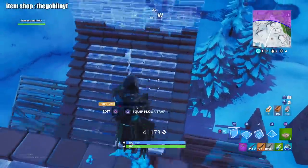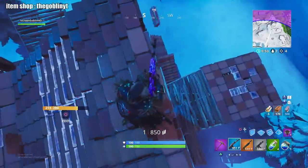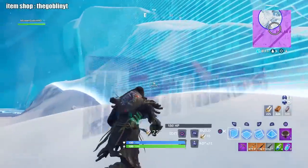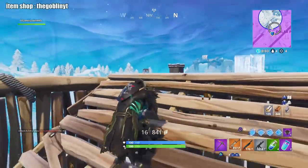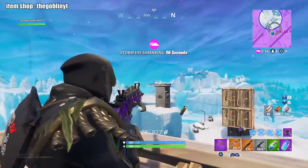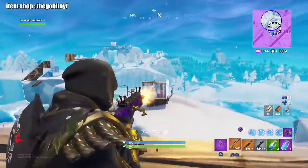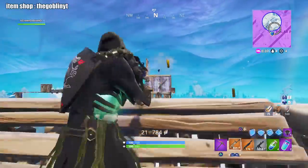Traps are very strong, but sometimes people can dodge them — the key is to place as many as possible rather than just one, because they can be glitchy. I get pushed by another player and need to get heals off. Turtling up is strong when you have to, but I don't like to do it unless necessary. I come out to the side, build up, and take the high ground back again. I still don't have the redeploy due to the pressure on me. I just keep building up and staying above this player.